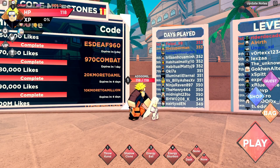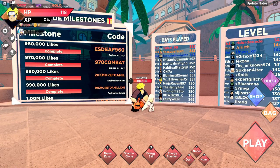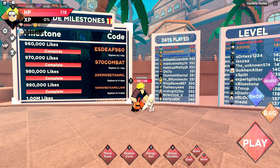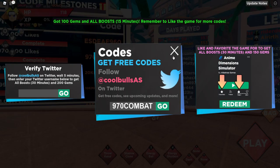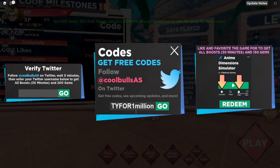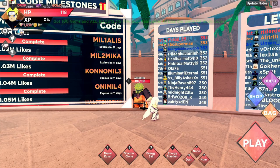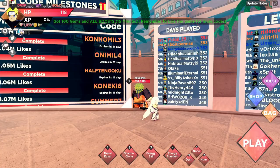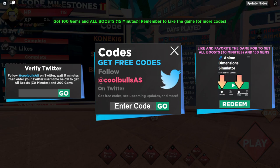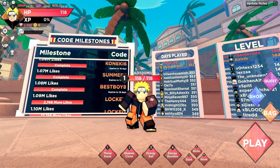Going through all the codes separately: we have the 960k likes code, giving 100 gems and all boosts for 50 minutes. Then codes like '970combats', '20k more to a mill', '10k more to a million', 'thank you for 1 million', 'mill1Alice', 'mill2Mika', 'Kanomill3', 'Onimill4', 'halfTengoku', 'Kaneki6', 'Summer7', 'BestBoy8', and 'Luffy9'. Claiming all of them, I got 2330 gems total.